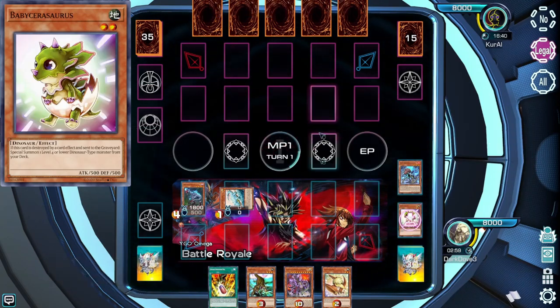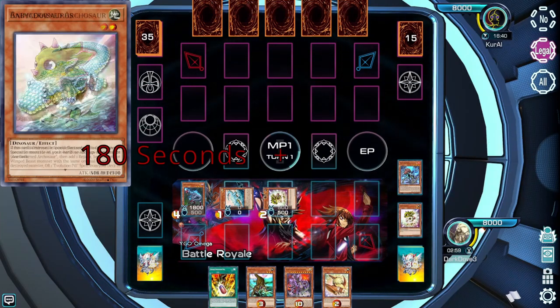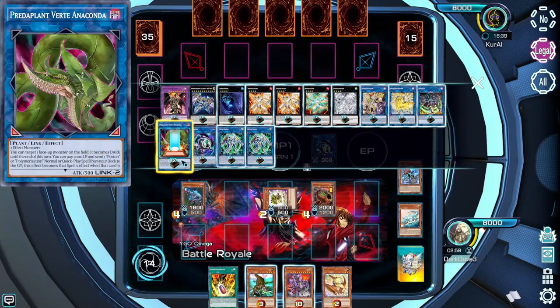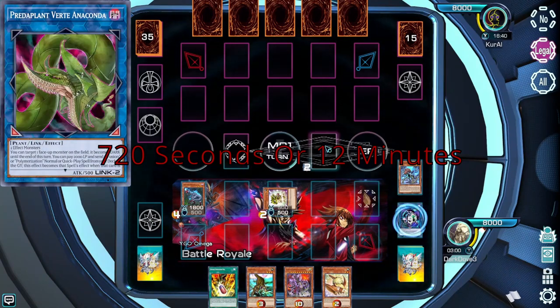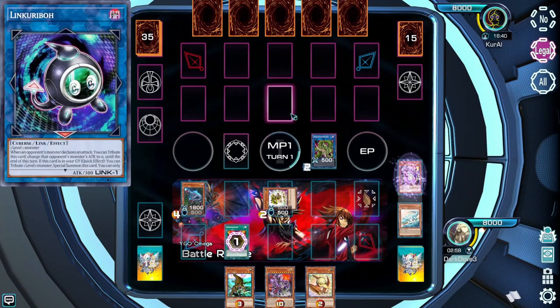Totaling this all up: your default 180 seconds in a match, plus the 300 seconds maximum you can gain through actions, results in a maximum time for a turn of 9 minutes, or 540 seconds. This is enough time to complete even the longest of combos, provided that you understand what you're doing.